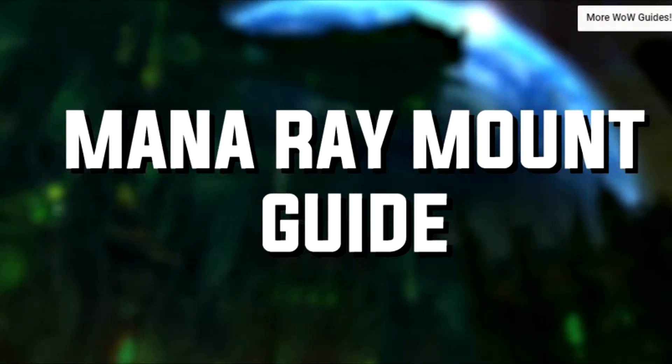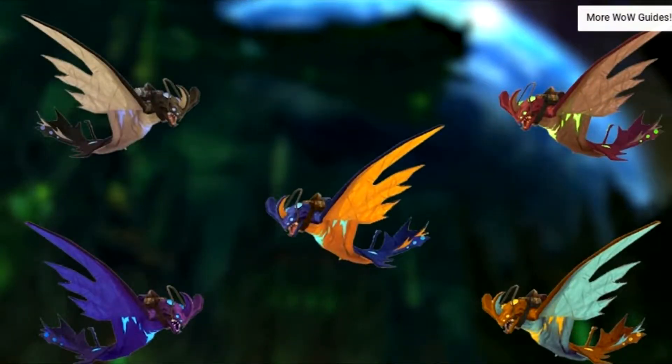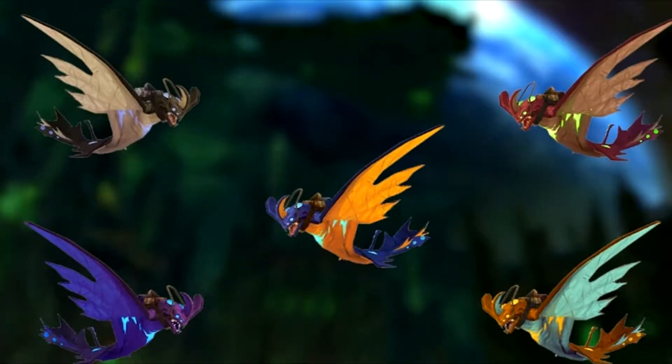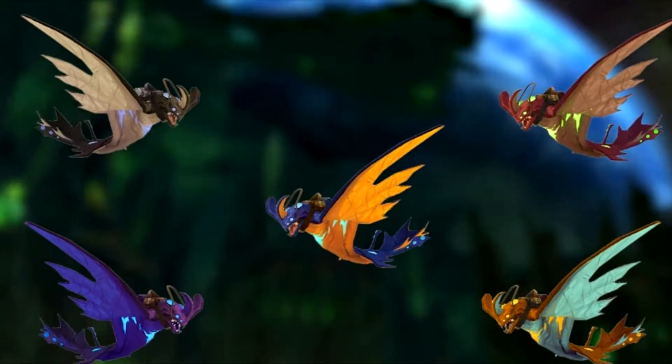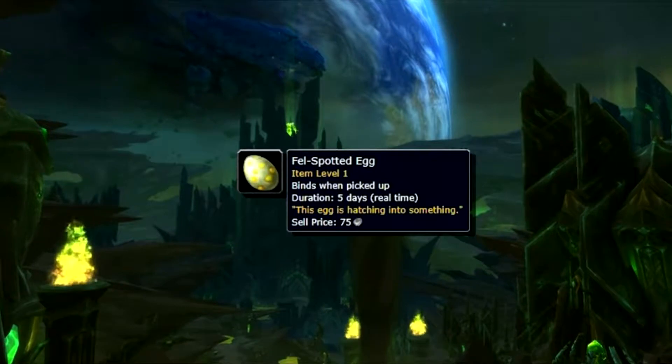Today we're going to do the Manta Ray mount guide. There are five mounts in total — four of them come from a lootable object, which we'll get to in a minute, and one is a drop off a rare elite. In order to obtain the mounts, you will need the fell spotted eggs.